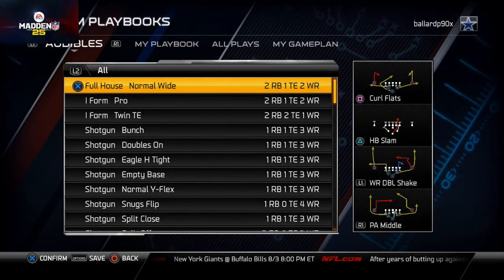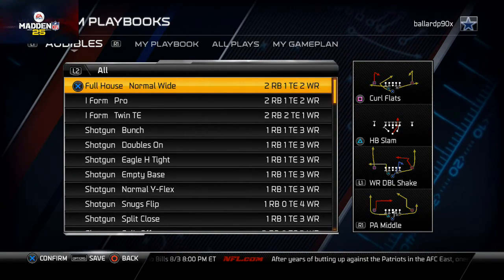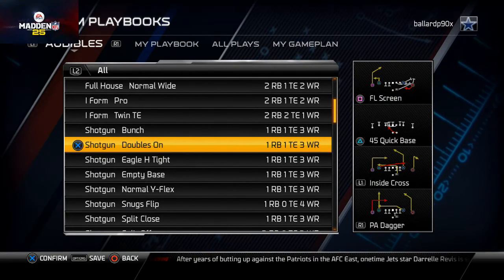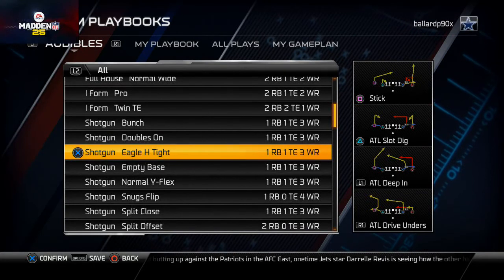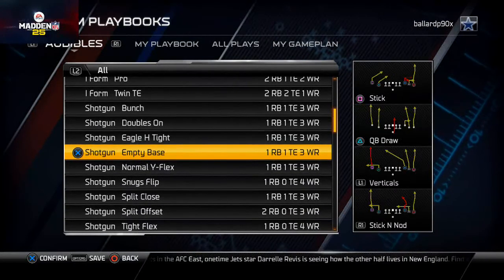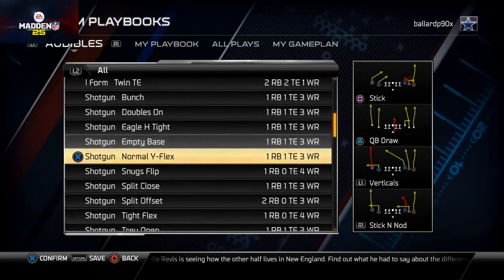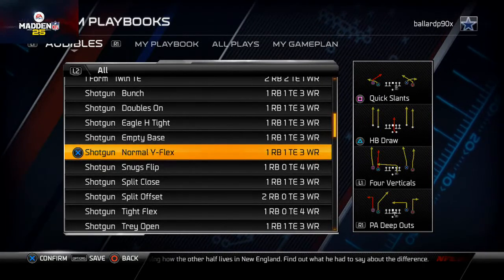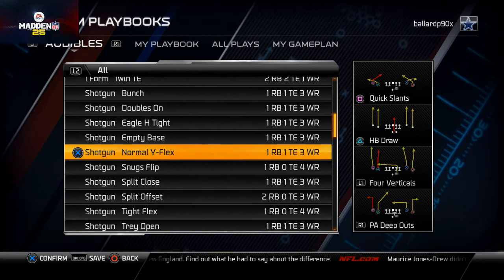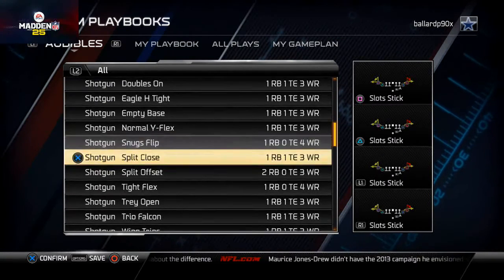I'll go to customize playbooks and check out that offensive playbook. So if I'm checking out Atlanta, I'll open it up and you can actually see what all the quick audibles are right here. I can see wide receiver double, shake curl flats, the FO screen, 45 quick base — all of that. This screen gives me access to all that information so I can make an educated decision on what I actually want to run for my offense and what I want to spend my coins on, so I'm not wasting seven to eight thousand coins buying every playbook.